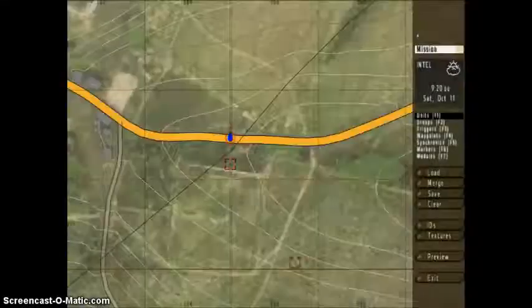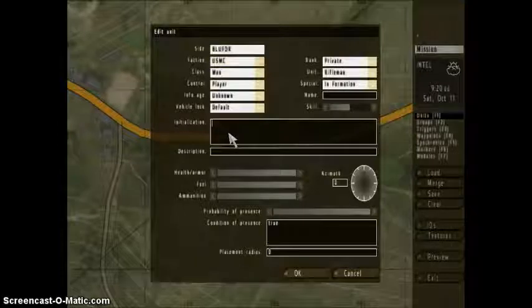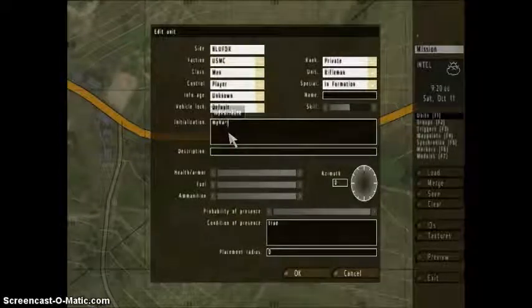We start by placing a unit, double click on the unit, and in the init we're going to put: myVariable = amount. So if your variable is money...